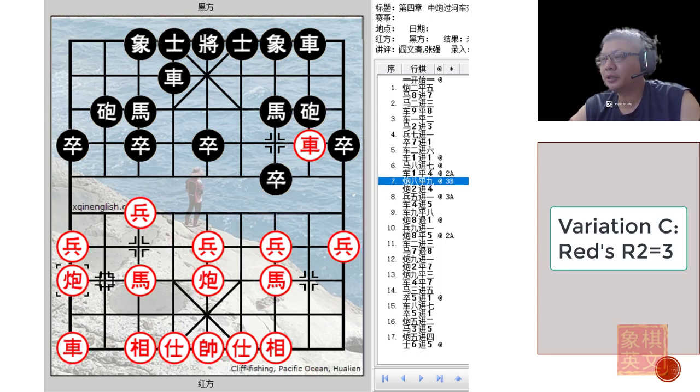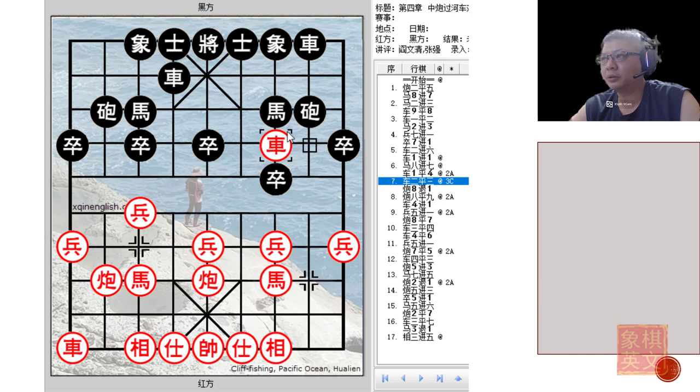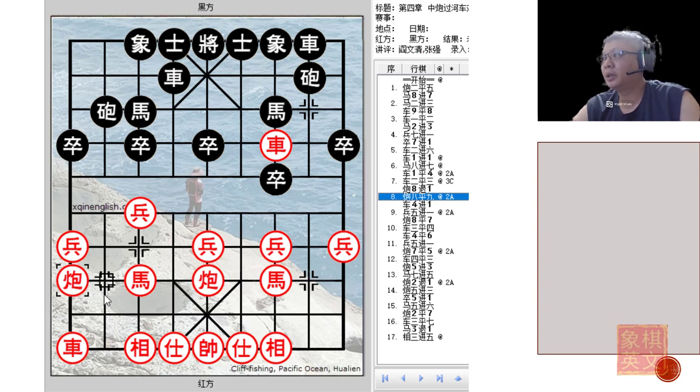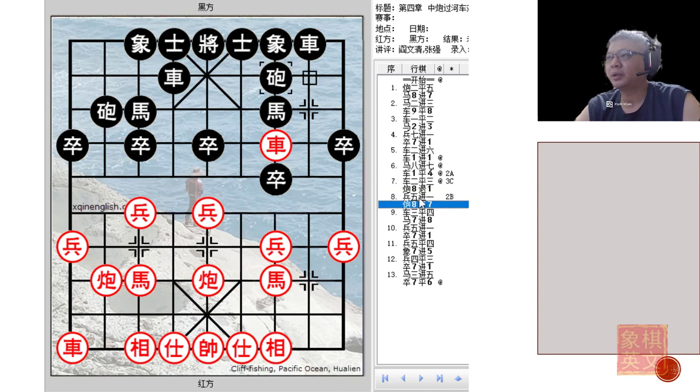Now let us go to Variation C, whereby Red does go for the horse with r2=3. Black would retreat — this is one of the common usages of the cannon in the screen horse defense. One cannon protects the horse, the other retreats and maneuvers to try to dislodge any offending enemy. Red plays cd=9. Because Red had moved his chariot earlier to pin the horse and limit Black's material, Red would now dare to continue and form an attack from both sides. At this point, if he played p5+1 — cd=7, dislodging the chariot. P5+1, check, forcing the horse to an awkward position.